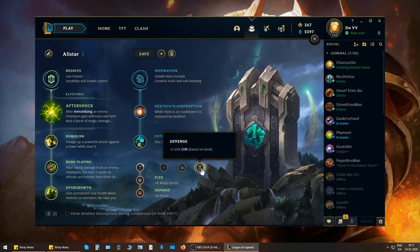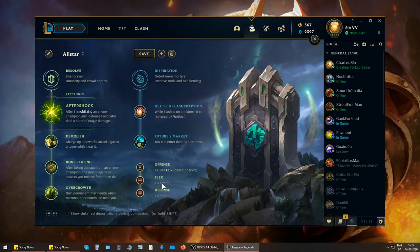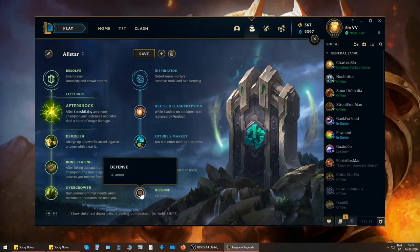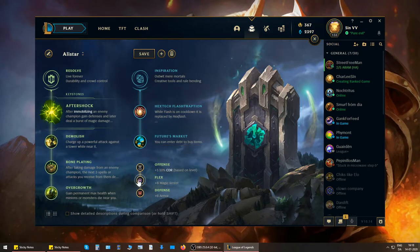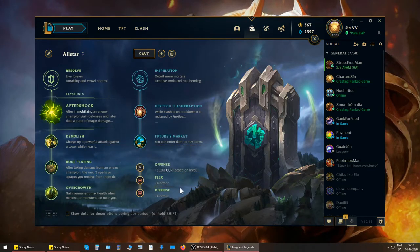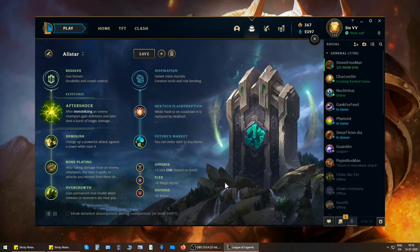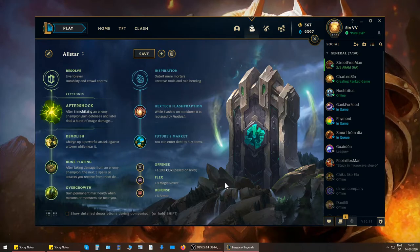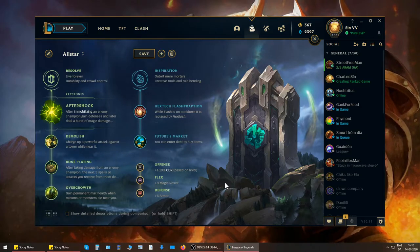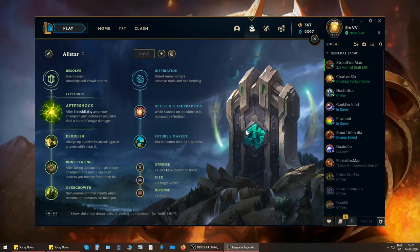For stat shards, I like to run cooldown reduction and whatever resists I need for the lane. If it's a poke support, I'll probably have double armor — unless they have a magic-damaging AD carry like Kog'Maw, Ezreal, or Kai'Sa, in which case I'll run 50/50. Usually the opponents will have some sort of magic damage support — a Lulu or some enchanter — and even Thresh deals a significant amount of magic damage, especially with his ultimate. So I just pick whatever defenses I need.